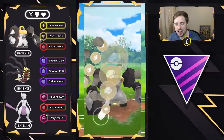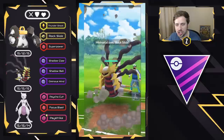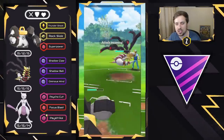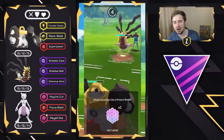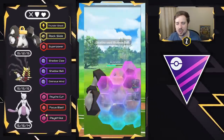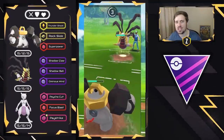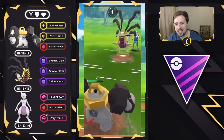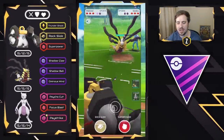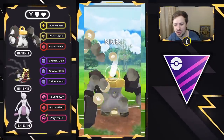We go for the Rock Slide, chip away some health, and save our Mewtwo just in case we need to one-shot something at the end. We still have two shields, so things are looking good. Melmetal right here — I need to shield; it has a lot of health. They are throwing back-to-back Charge moves, but because they threw back-to-back, this cannot be a Shadow Ball since you cannot throw two Shadow Balls back-to-back, so it had to have been an Ominous Wind. Switch Clock is already back, so we throw this Rock Slide.